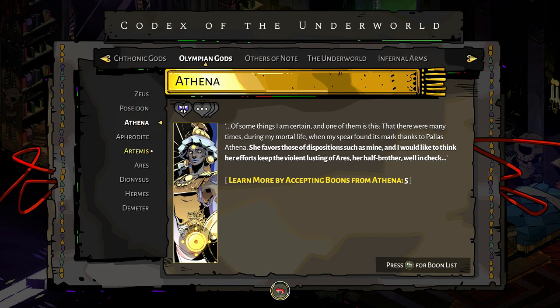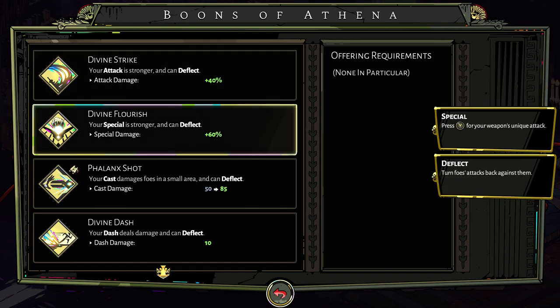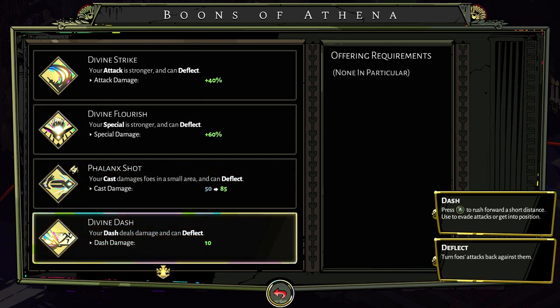Next up we've got Athena. I would highly recommend having one of these three. Divine Strike — your attack is stronger and can deflect. Divine Flourish — your special is stronger and can deflect, with special damage at 60% versus 40% for Divine Strike. Out of the two I tend to favour Divine Flourish, but it's personal preference. Even better than both is Divine Dash — your dash deals damage and can deflect. You're dashing every which way in this game, trust me. It's one of the best things for survivability on any build.